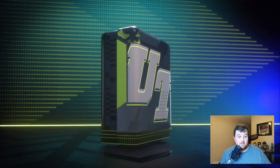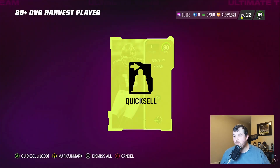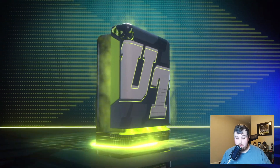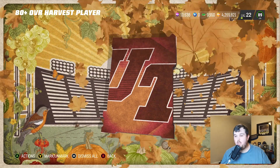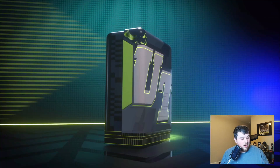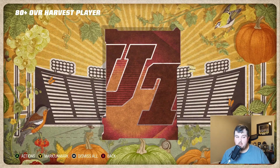I'm super pumped about Harvest promo 2 — it was a really nice content drop with some great cards. That Randy Moss is super nice. I haven't looked too much into Lawrence Taylor, but Jeremy Chin is going to be like a tier-one user card. There are quite a few really good cards in this release.